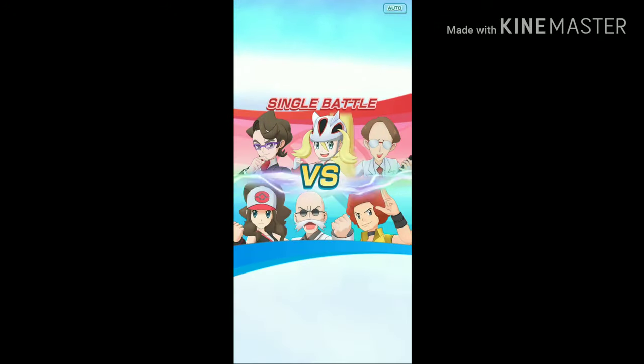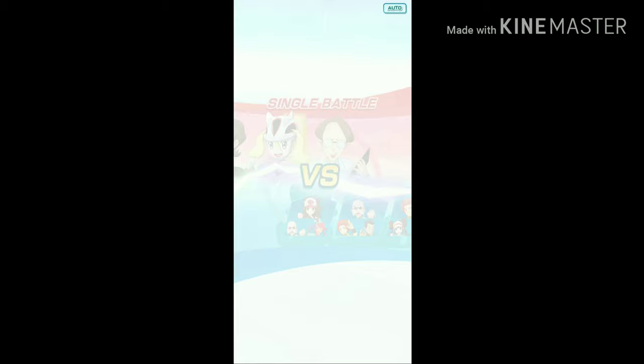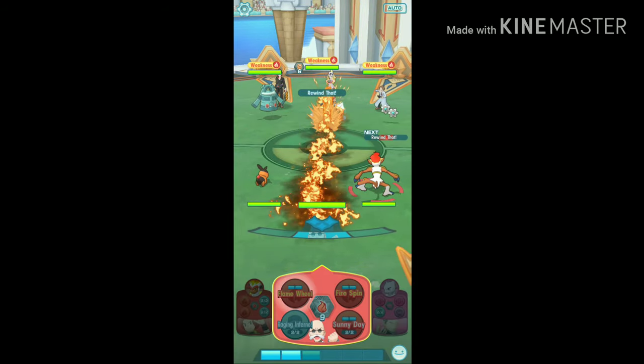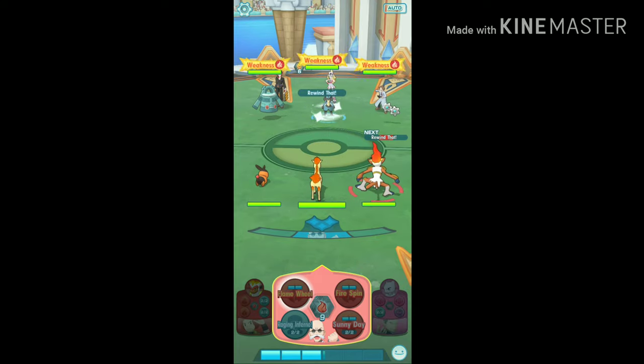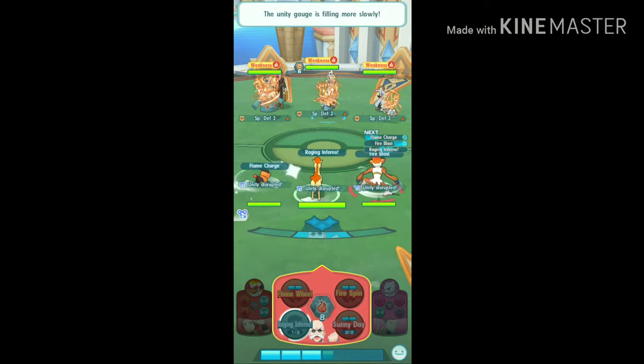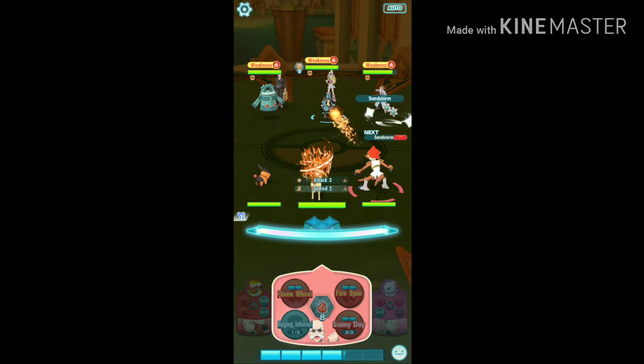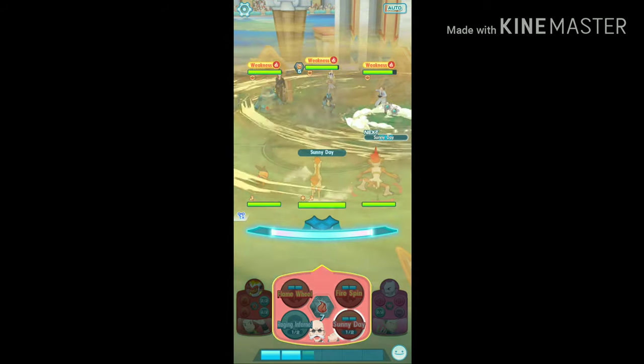As soon as you enter the match, first attack Corona, because as soon as she uses her move Rewind, you will not get unity attack points with your team. Now you can use the buff move Raging Inferno. As soon as Corona's team uses Sandstorm, use the move Sunny Day — this is important.